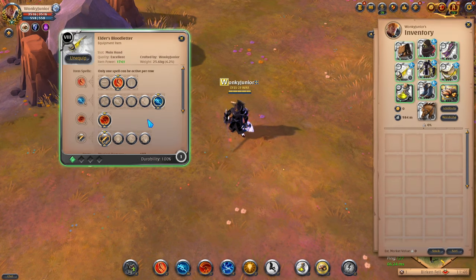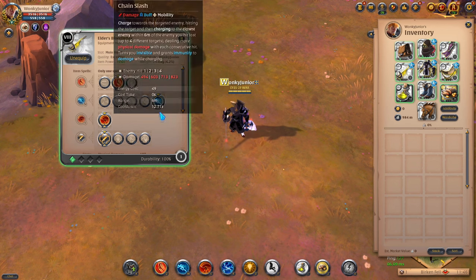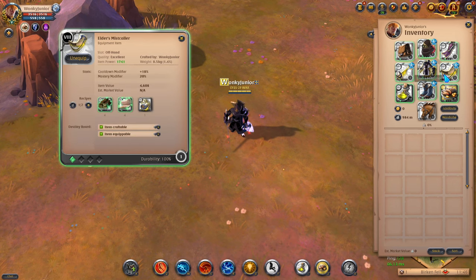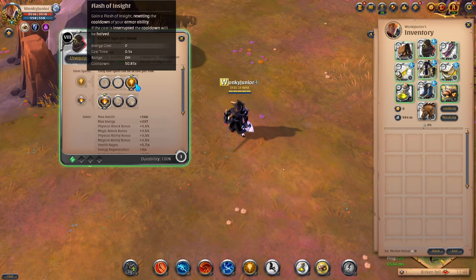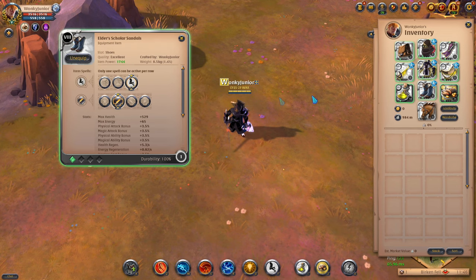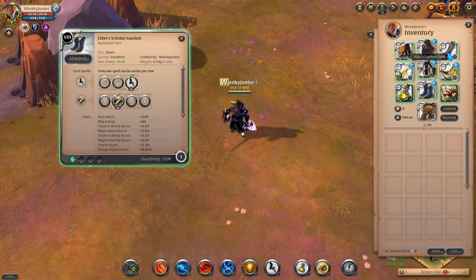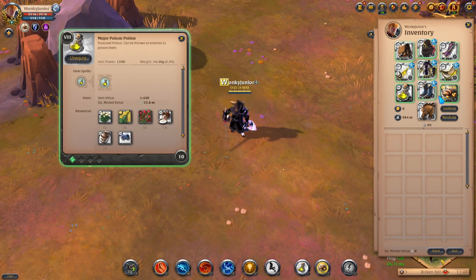For the weapon, go with the Bloodletter. For your Q, pick the second option. For your W, get the fifth option. For your passive, select Deep Cuts, aka the first option. For your offhand, get the Mistcaller. For the Helmet, go with the Specter's Hood and select the third ability and first passive. For the Armor, get the Stalker's Jacket and select the third ability and first passive. For your Shoes, get the Scholar's Sandals and select the third ability and first passive. For the Cape, get the Thetford Cape. For Consumables, get the Poison Potions and Roast Pork.